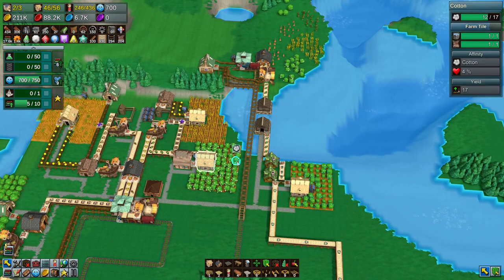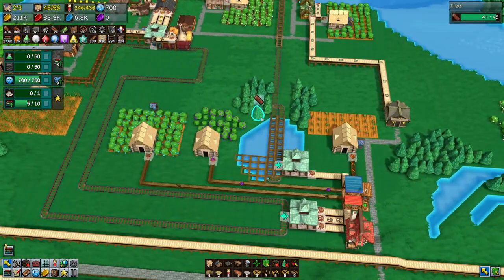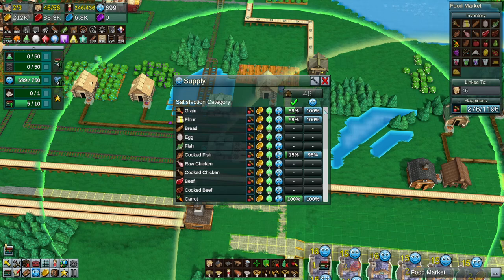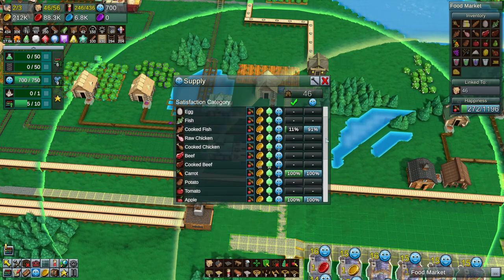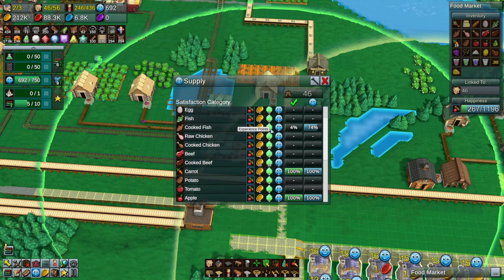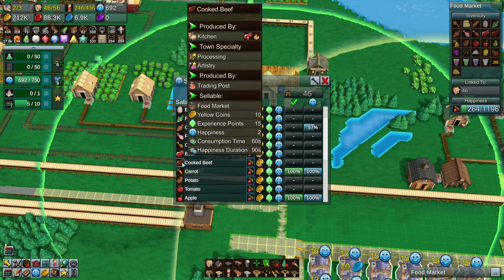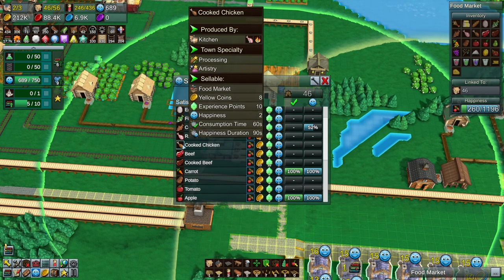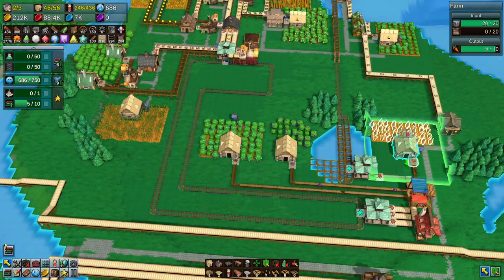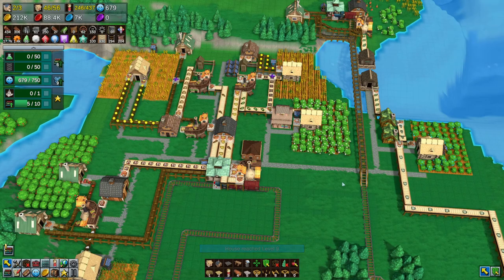In our last episode we set up a new rail line and started cooking some fish. But it got me thinking — I think we can do more than cooking fish. We could start cooking beef and chicken. The reason why is because we want experience. All these things give yellow coins and one or two happiness, and cooked products give you two. More importantly, it gives you experience which helps level up the house. Cooked fish gives five experience, carrots and apples give one. But cooked chicken gives you 10 and cooked beef gives you 15. It's more involved, but I want to start setting that up so we can get rid of some of these berry operations and start using higher quality ingredients.